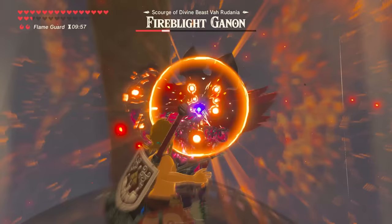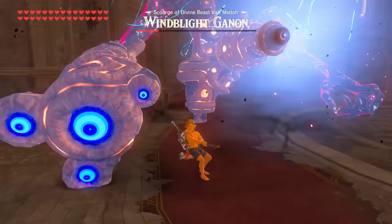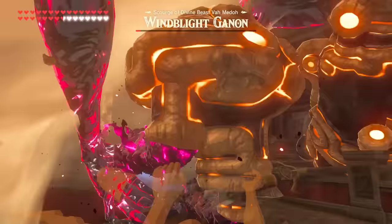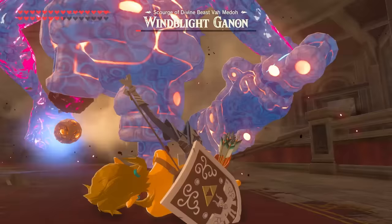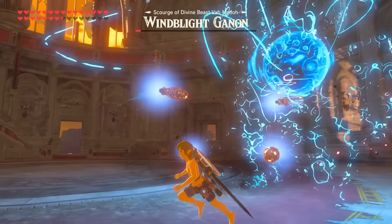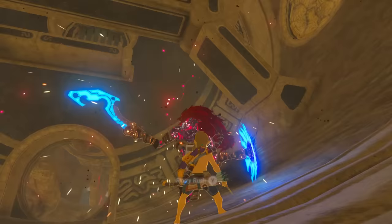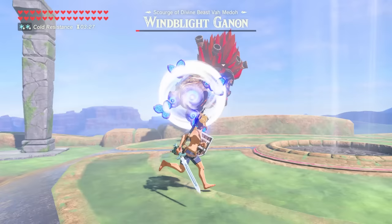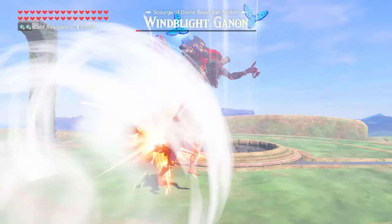The main exception is the Blights fought at the Sanctum before Ganon, as these are all scaled to the final divine beast level of 2000 health by default — so it's technically easier to fight them on the beasts themselves. But what most do not know is that the scaling system isn't just for a Blight's health; it also applies to the Blight's damage output as well.